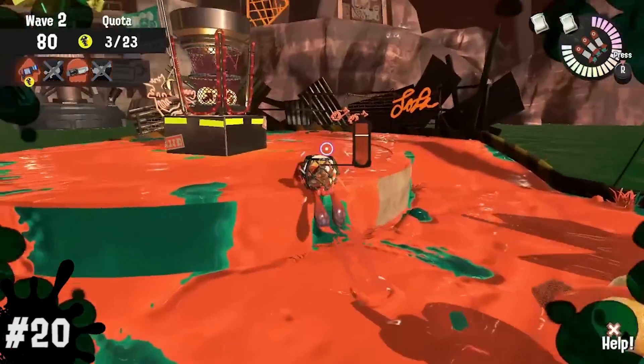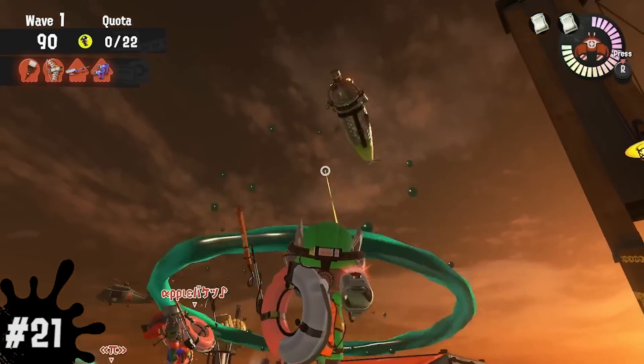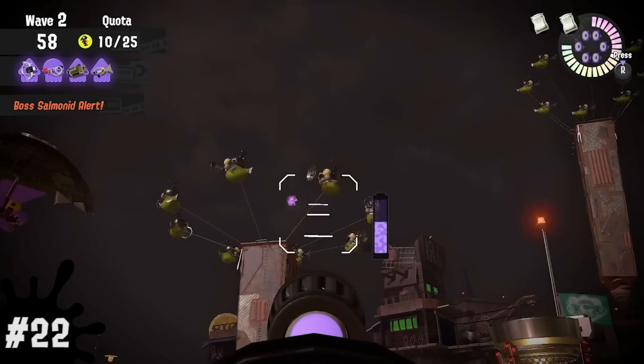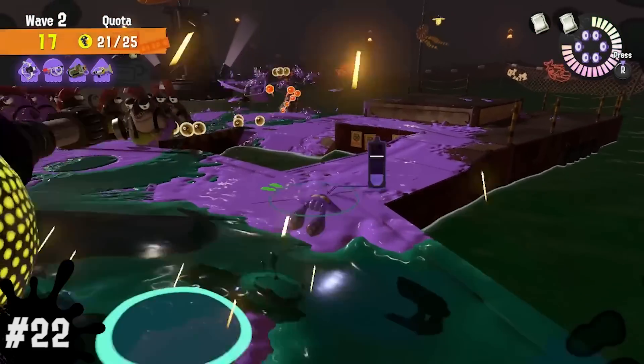Number 21, some weapons like Hydra and E-Liter are capable of taking out a Flipper-Flopper before it goes back into the ground, so sometimes killing it that way can be a little bit faster. Number 22, cannons are extremely powerful at taking out various bosses in just one shot and can even kill Flyfish just like how you would with bombs. Just be sure to aim precisely.